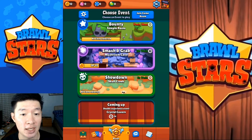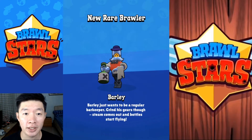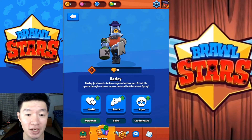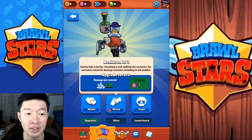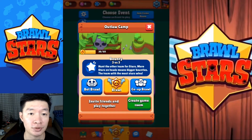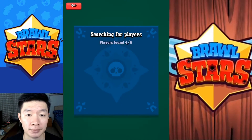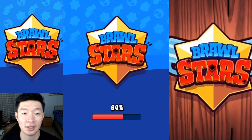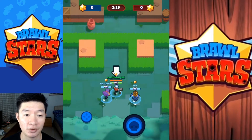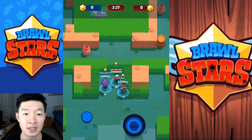That means I have the fourth event and that's going to be in three days. What a lucky day — I have this new rare brawler, which means I'm going to rock it on the stage. Here goes my favorite brawler, Barley. I'm going to try it on the Outlaw Camp — this is going to be exciting, throwing those balls.